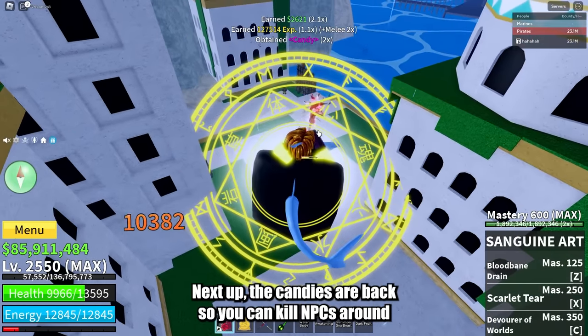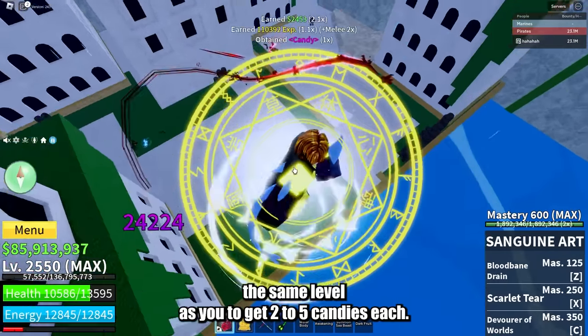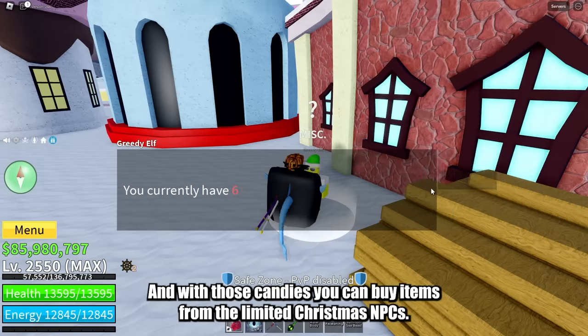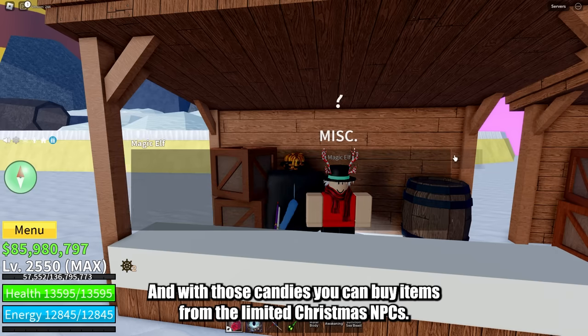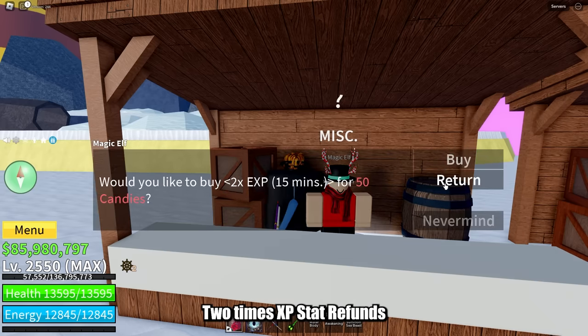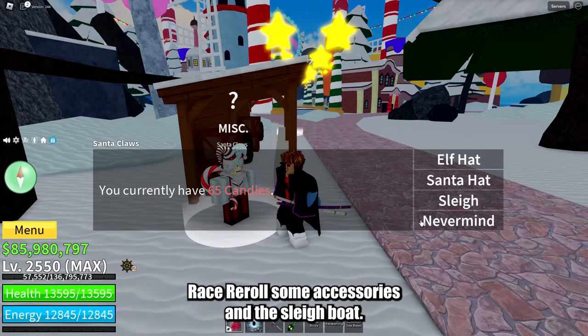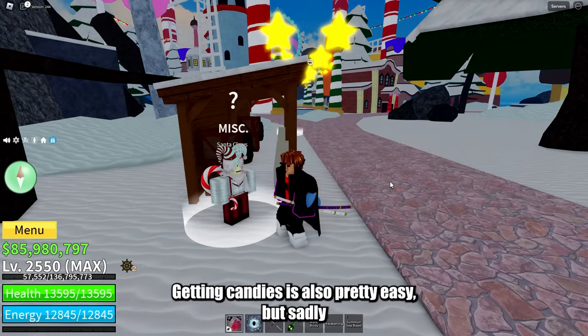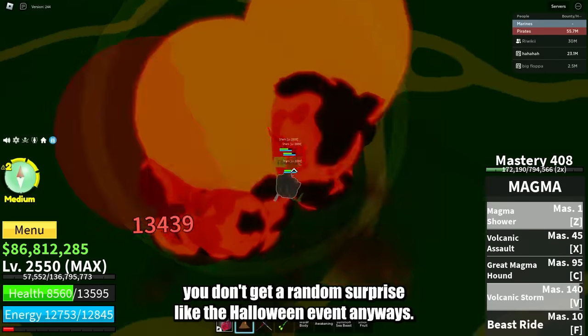Next up, the candies are back. You can kill NPCs around the same level as you to get 2-5 candies each kill. With those candies you can buy items from the limited Christmas NPCs, including fragments, 2x XP, stat refunds, race re-rolls, some accessories, and the sleigh boat. Getting candies is also pretty easy, but sadly you don't get a random surprise like the Halloween event.